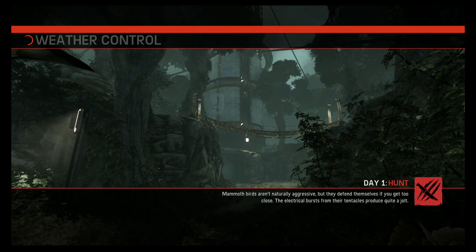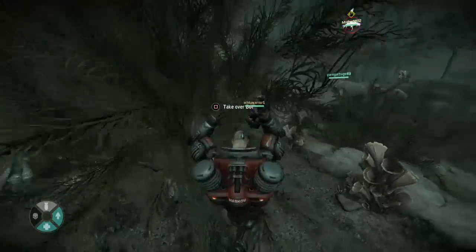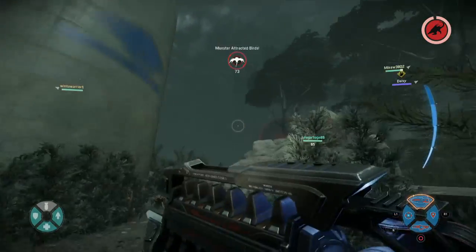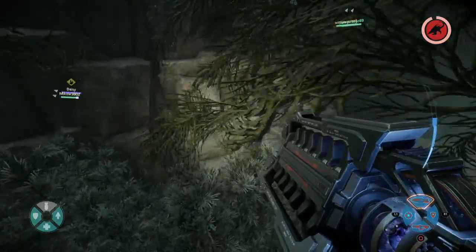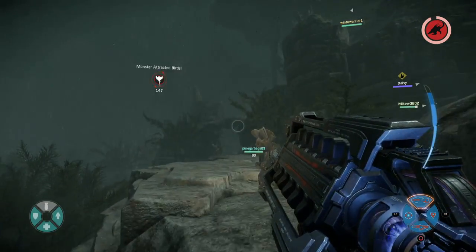If you don't know how this game mode works, there's a regular Evolve Skirmish mode which is just Hunt mode. Evacuation mode has game modes like Nest, Rescue, and Defend as the final one. You play five different game modes and vote on two different options. It always starts out as Hunt.